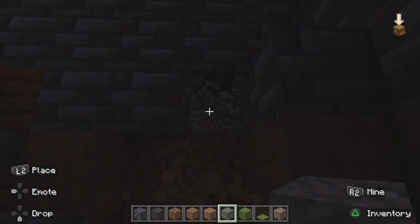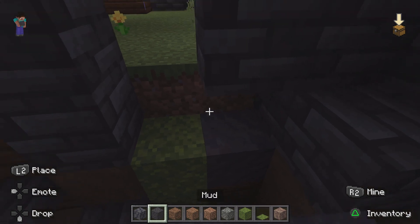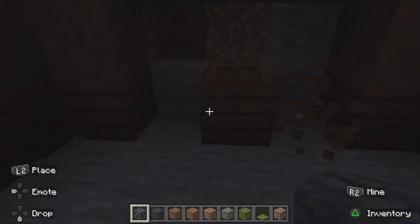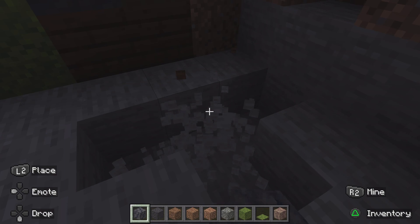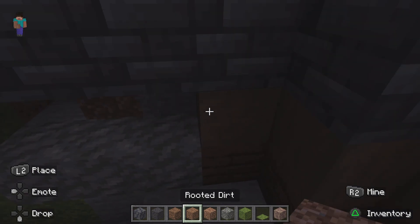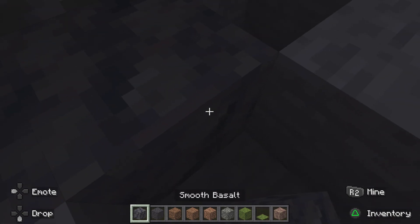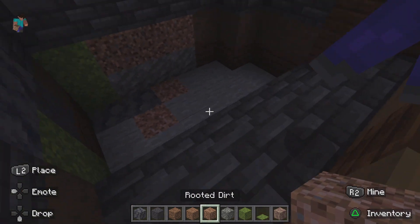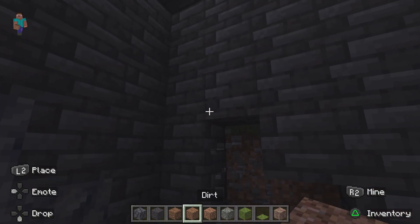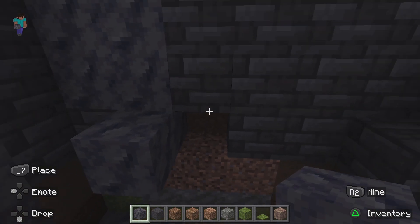I want to replace this section with some moss, tuff, mud, and all the other stuff. We'll add some rooted dirt to the floor. I think this design blends in with the deep slate, so I'm going to add it everywhere because it blends nicely.